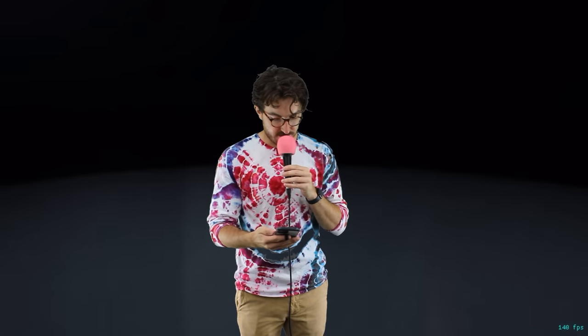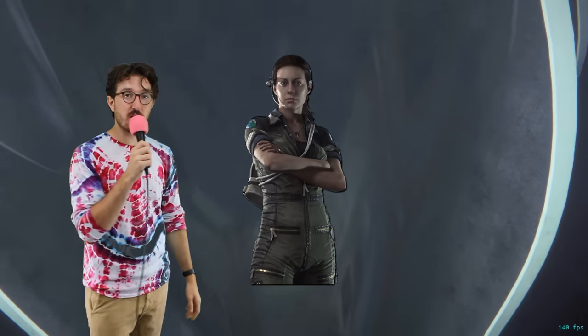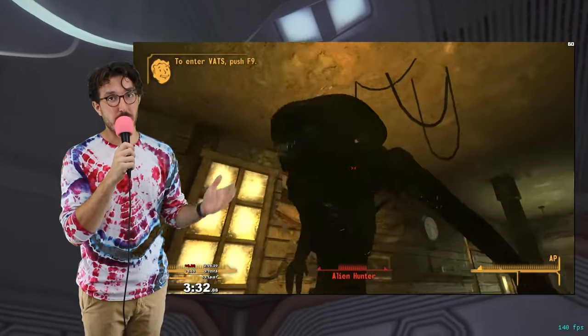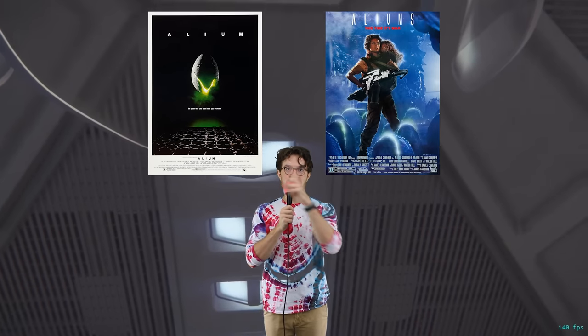Alien Isolation came out in 2014 — yes, 2014. In it, you play as Amanda Ripley, who's on a quest to find out what happened to her mother, but in the process ends up dealing with an alien. For moviegoers like myself, this game takes place between the events of Alien and Aliens.